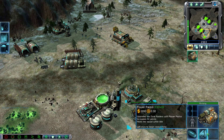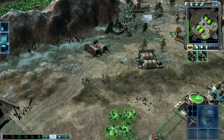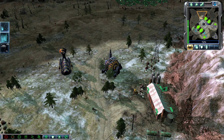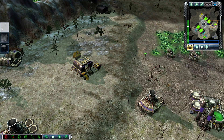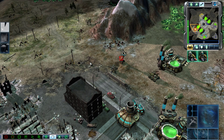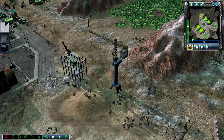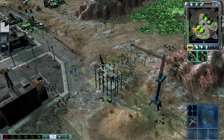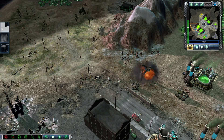Rifle squad ready. Rifle squad — move out. Our base is under attack. Of course it's under attack. Repairing. This way, rifle squad. Reporting in. Ground support. Stupid. Approaching enemy — clear to engage. Unit under attack. Our base is under attack. Upgrade complete. Construction complete. Let's go, boys — move out.